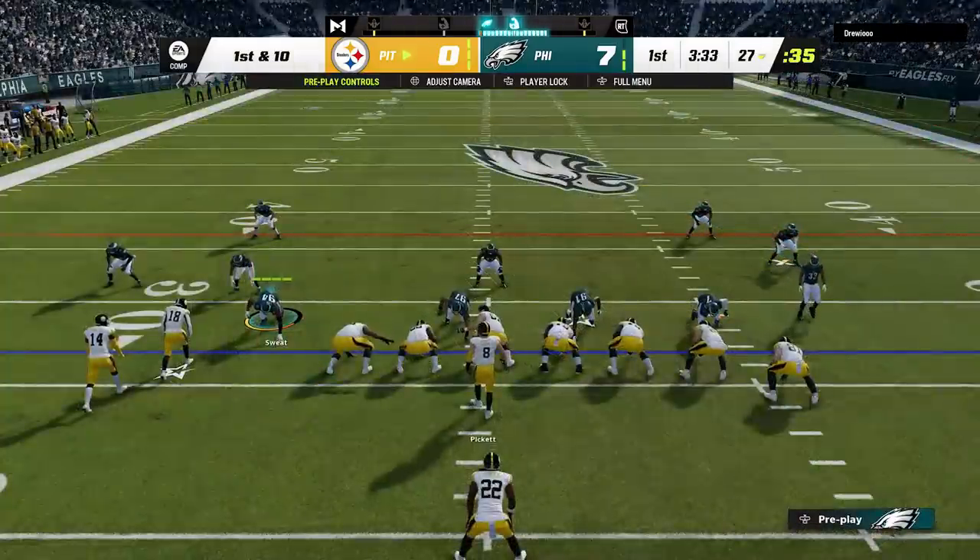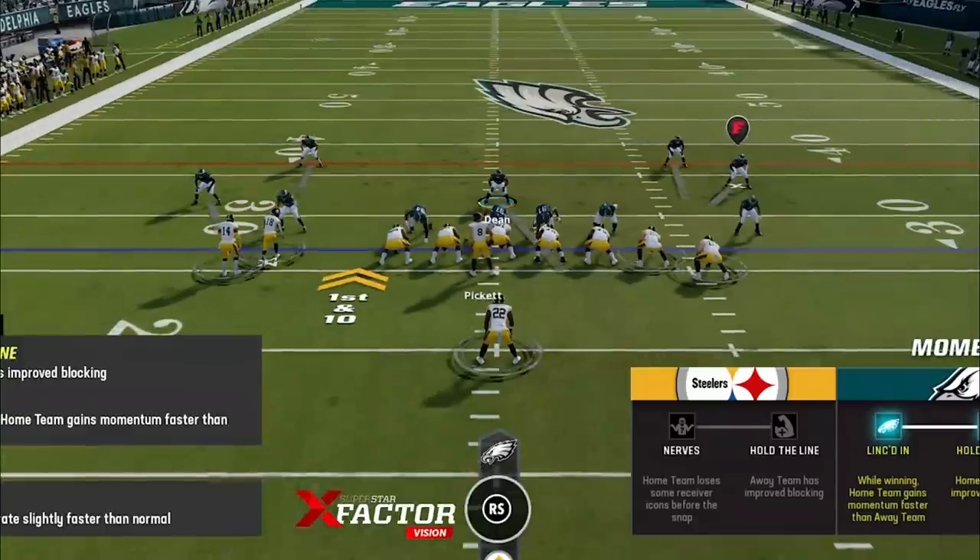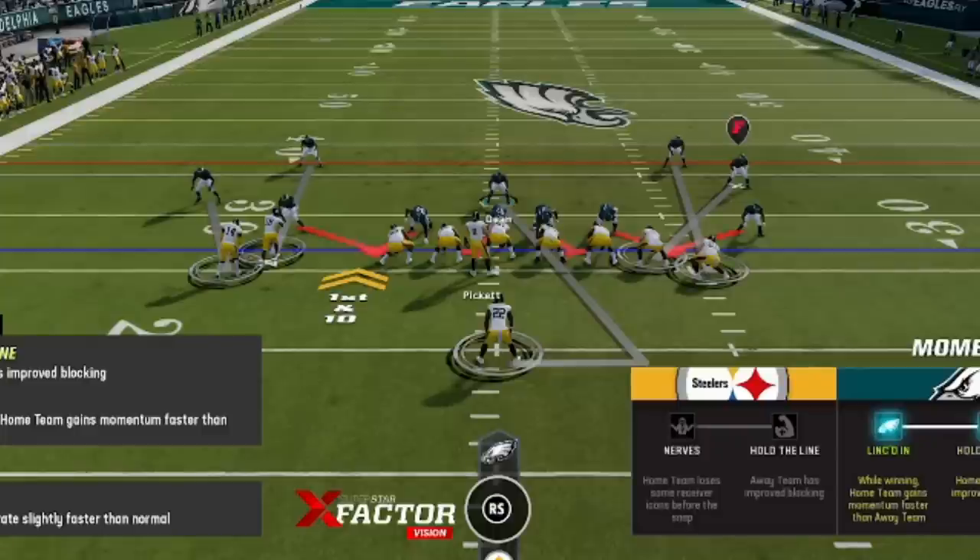The setup for this defense is easy. I just pinch the defense, which is D-pad to the left and down. Then I also slant them outside, which is D-pad to the left and up. Other than that, you just want to get your blitzing cornerbacks down the line of scrimmage, which you can do by pressing the cornerbacks, pinching the defense, or just walking them down manually. There are more adjustments you can make to improve this defense against the run or pass specifically that I'll go over throughout the video, but this is the base setup.